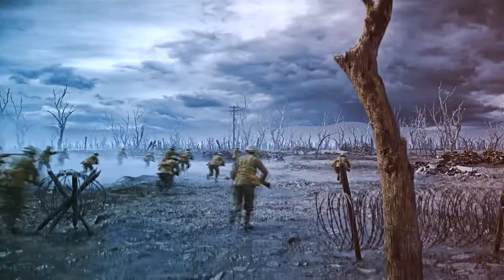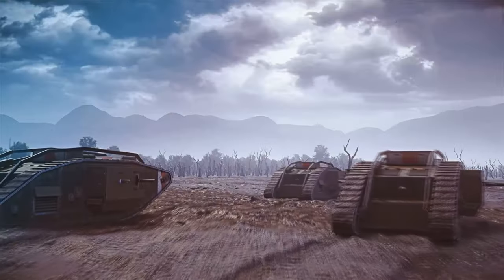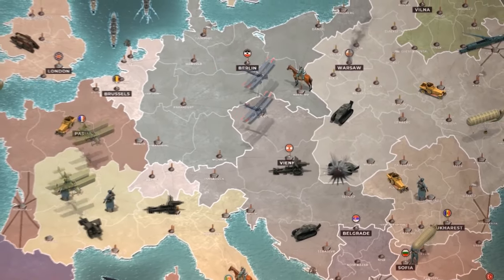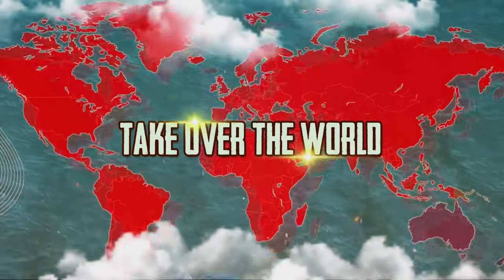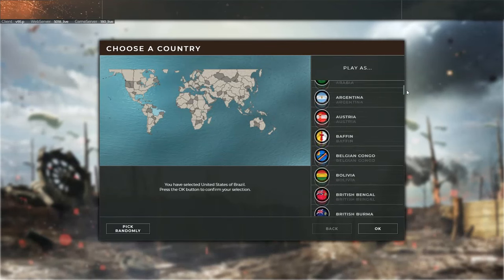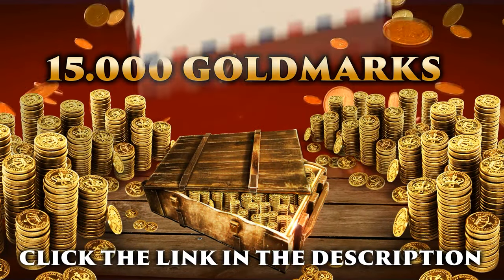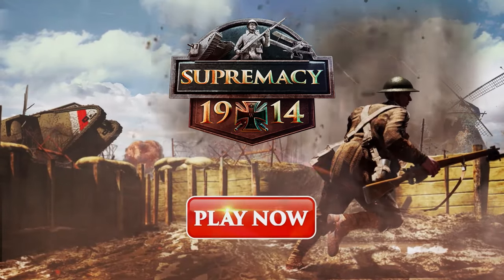Today's video is sponsored by Supremacy 1914, a free online PvP strategy game that has captured the hearts of millions of players worldwide. You choose a real country to lead during World War 1 and fight up to 500 players in real time in games that can take weeks to complete. Use units like cavalry, planes, and tanks — declare war on neighbors or forge alliances. You can play on PC and mobile. Check the link in the description to get 15,000 gold and one month of premium subscription completely free. The offer is only available for 30 days.